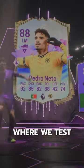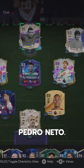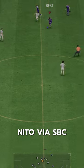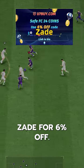Welcome to Baller or Bust, where we test FIFA cards so you don't have to. We've got Future Stars Pedro Nito. We acquired Nito via SBC for 95,000 coins. If you need coins, go to U7Buy, use code ZAID for 6% off.